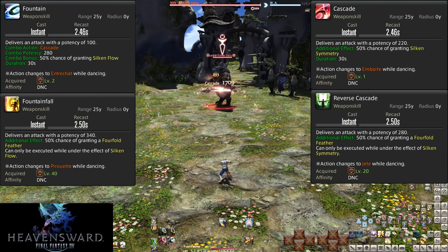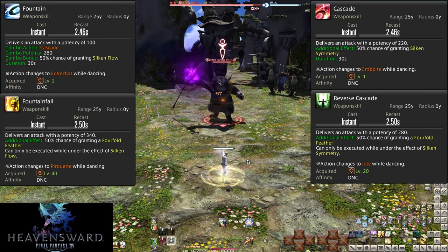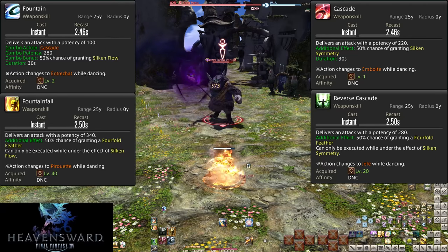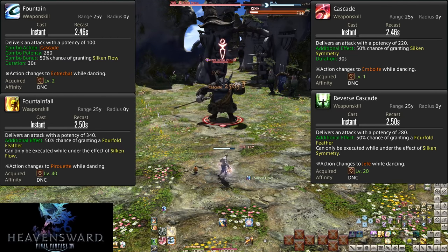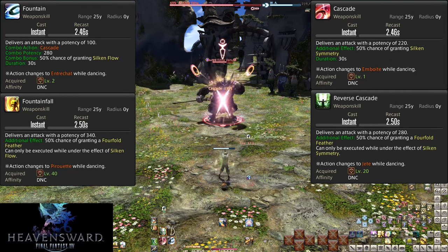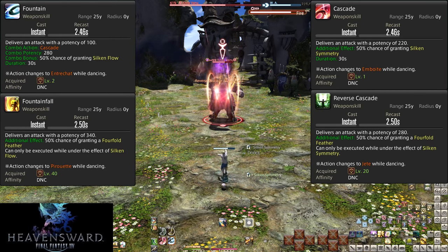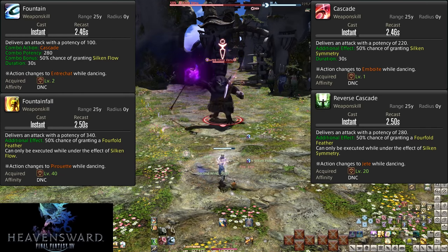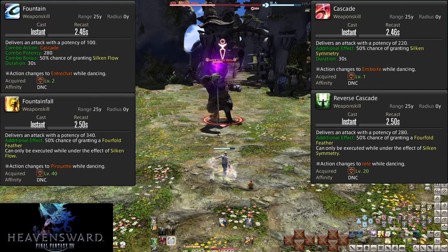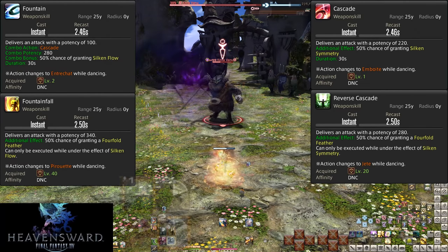At levels 1, 2, 20, and 40: Cascade, Fountain, Reverse Cascade, and Fountainfall are all paired together as part of a single combo. Cascade does 220 potency to an enemy, comboing into Fountain for a 280 potency hit. Both skills have a 50% chance to get a proc — Cascade can proc Silken Symmetry, and Fountain can proc Silken Flow. These activate Reverse Cascade and Fountainfall respectively. Reverse Cascade has a 280 potency hit, while Fountainfall is 340 potency — much stronger attacking options. These procs last 30 seconds, so you don't need to use them immediately. However, you want to use them before using Cascade or Fountain again, as you can accidentally overwrite the proc and lose an entire use.